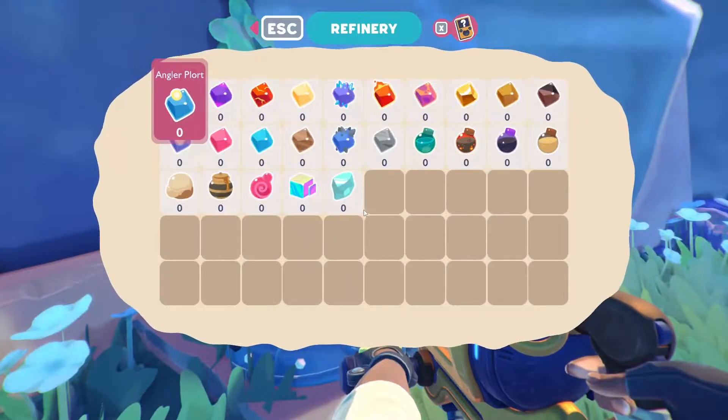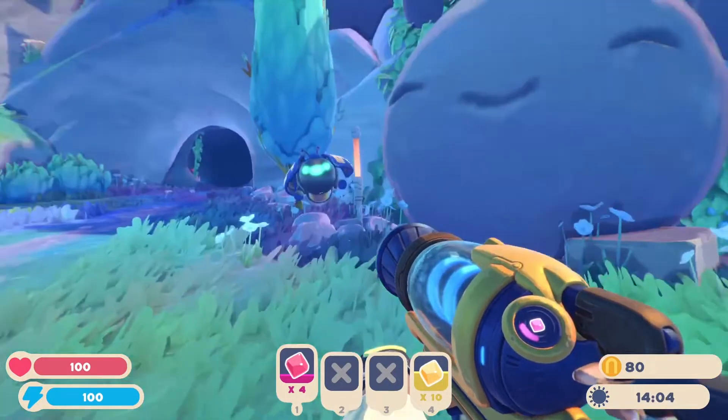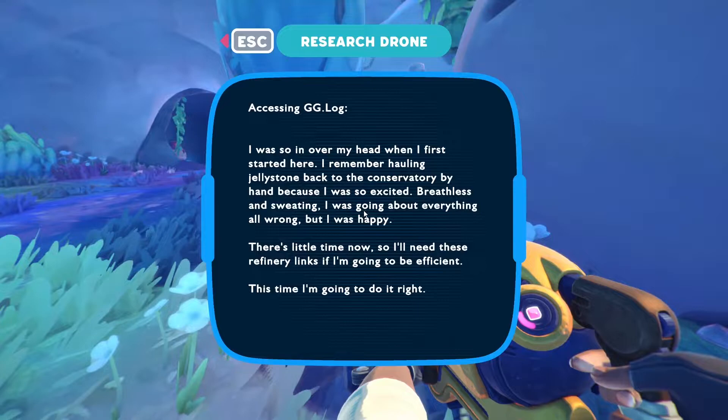Why is there a refinery link out here? And another vehicle — or firefly. Accessing GG Log. 'Why GG? I was so in over my head when I first started here. I remember hauling Jellystone back to the Conservatory by hand because I was so excited — breathless and sweaty. I was going about everything all wrong, but I was happy. So I'll need these refinery links if I'm going to be efficient. This time, I'm going to do it right.'